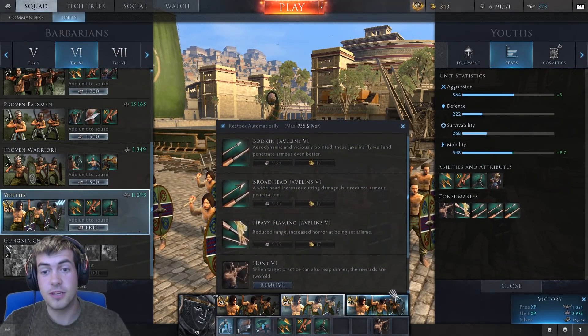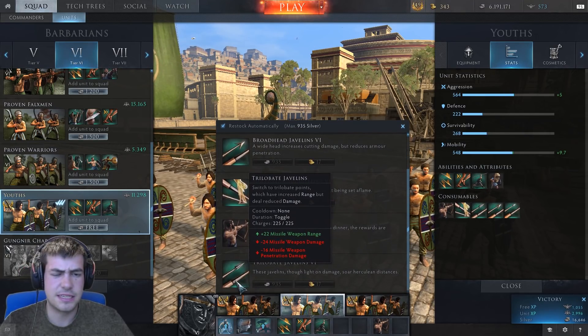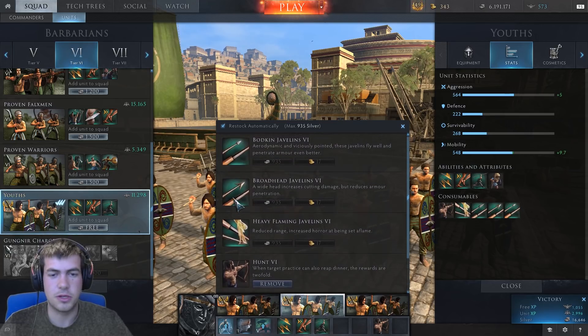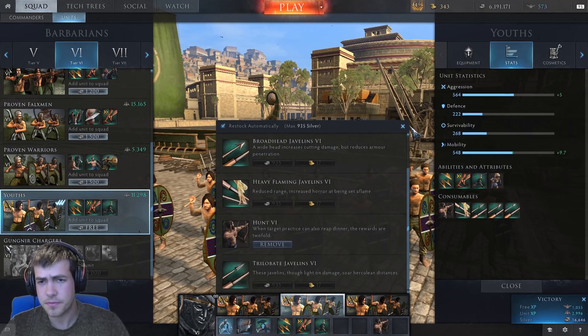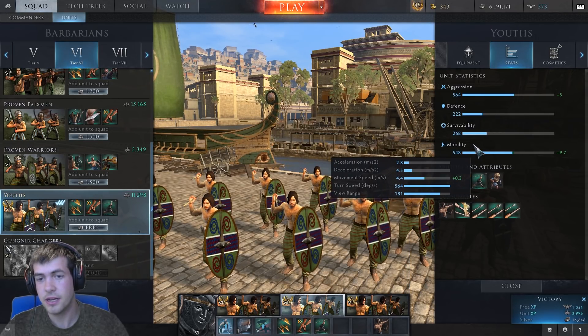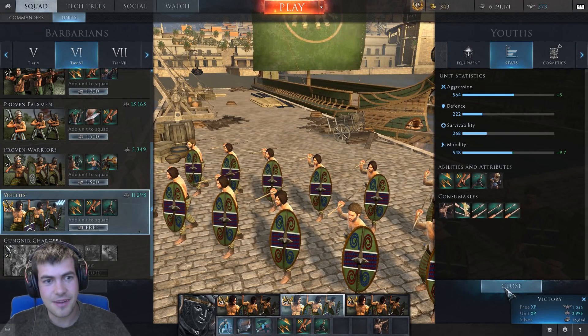And then the consumable choice. I don't really like the consumable - javelins is a limited weapon option, I don't really get on with them. So I always prefer the fixed consumable, which is obviously weapon range and that 6% movement speed. So that means our base movement speed, no buffs, is now 4.7. So these guys are pretty good from the start.